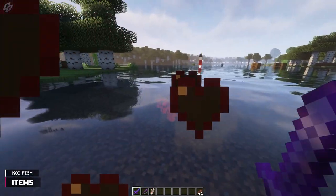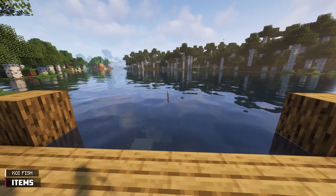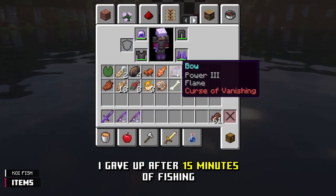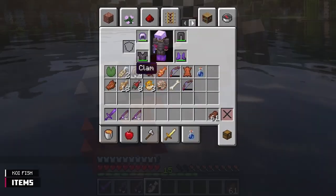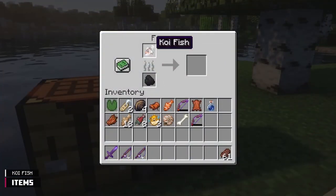Koi fish is gathered from killing koi fish — figured as much — and the item can also be caught in any body of water, although it's uncommon. It simply replenishes half a hunger bar, and no, it cannot be cooked.